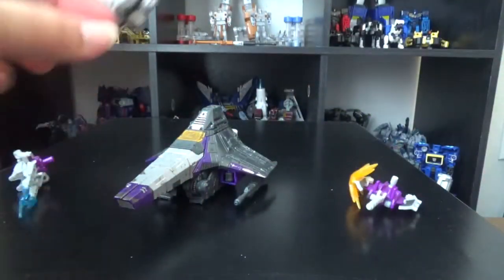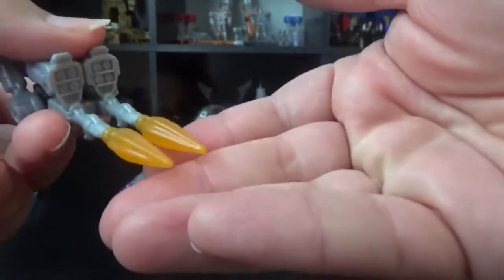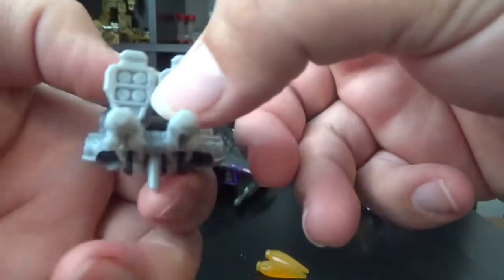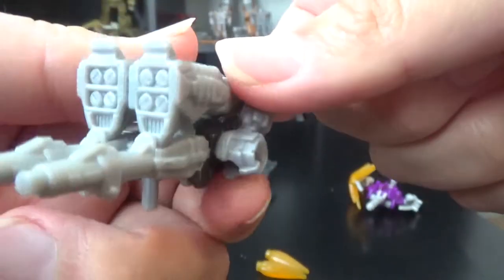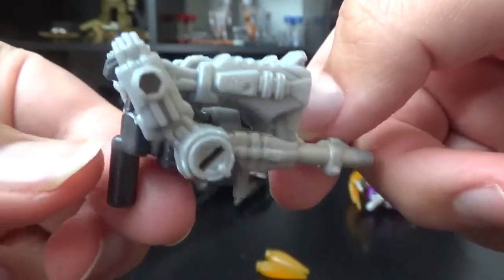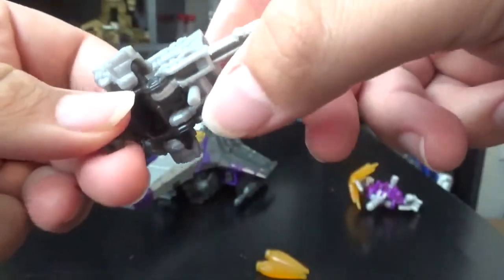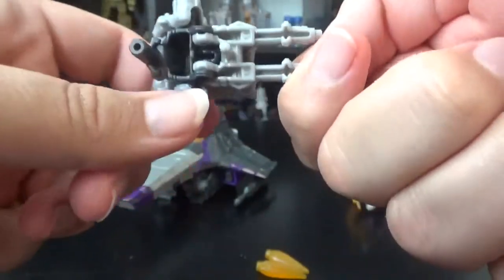Now we'll come over here with Fracas. He comes with little boom effects — fire blast effects. I think this is the mode for Fire Drive, because the feet launchers make it seem like it. He is a weapon. It looks like he has two handles — one right here and one right here.